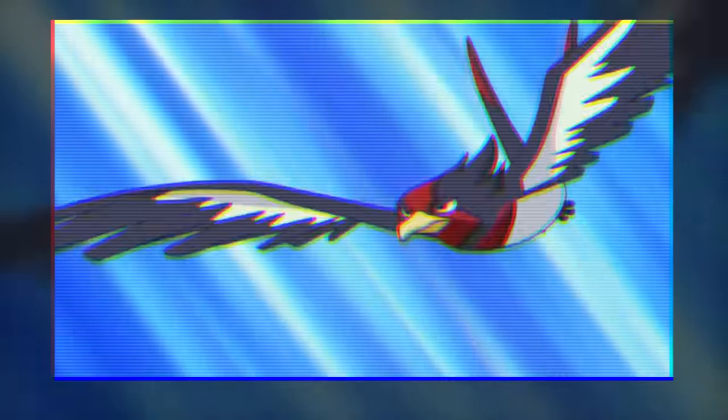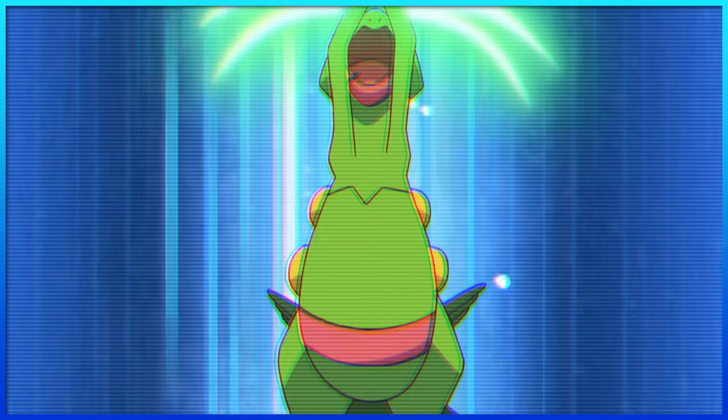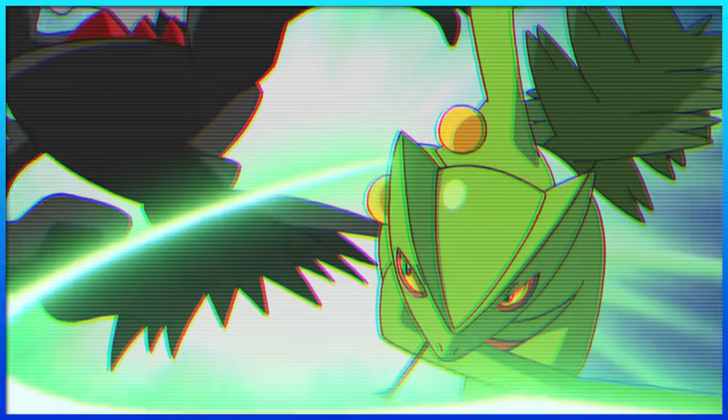Now time for Ash's AG Pokémon, starting with best bird Swellow, having the signature move Aerial Ace. This is its most reliable attack, and I'll never forget when Ash first taught it to him. Sceptile's signature move is Leaf Blade — need I say more? Yet another iconic move that fits perfectly with the Pokémon itself.